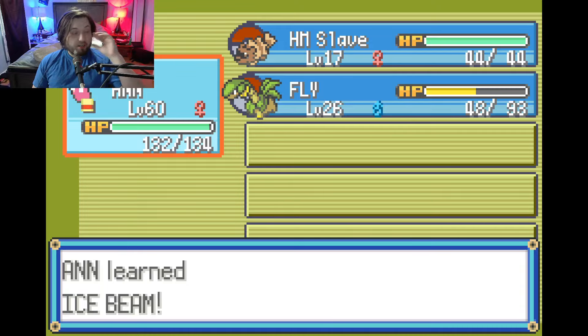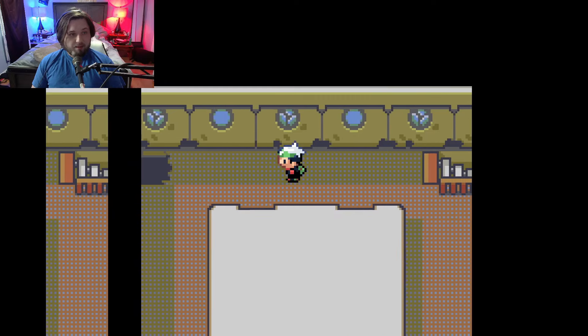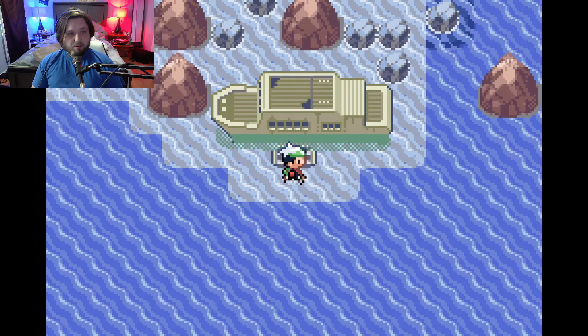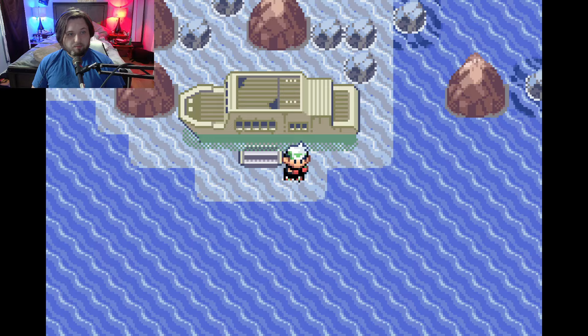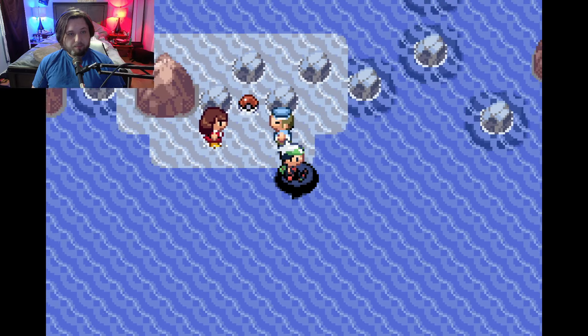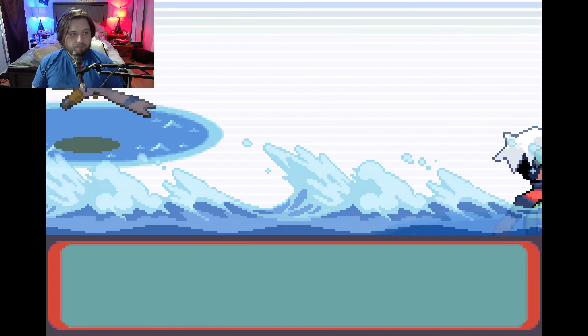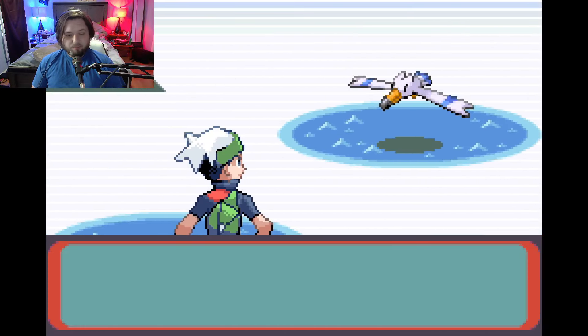I haven't really been using Charm lately, and we're becoming such a powerhouse that we should take the opponent out before it has a chance to hit us. We're so over-leveled that they don't do much damage anyway, so Charm is going away and we're going to use Ice Beam instead. That's going to be a much better move, especially for the upcoming battles.